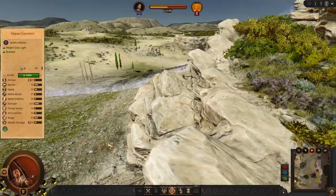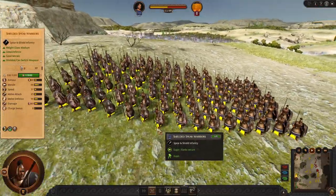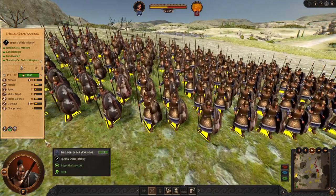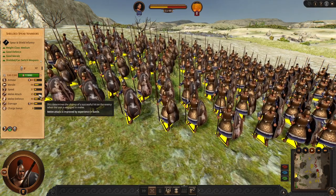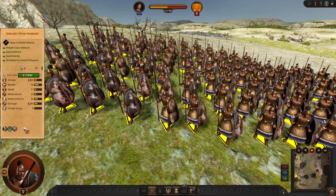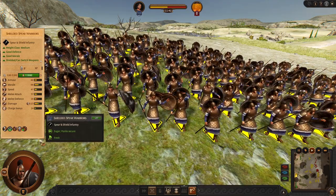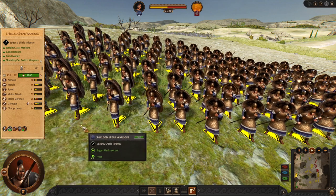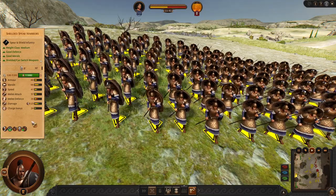Let's move to the mid game. As with Paris, we get access to shielded spear warriors. They have okay or average stats and can last longer in battles. You should use their two-handed melee mode if you are going to support them with archers, so they can avoid blocking your own arrows and deal some nice damage.